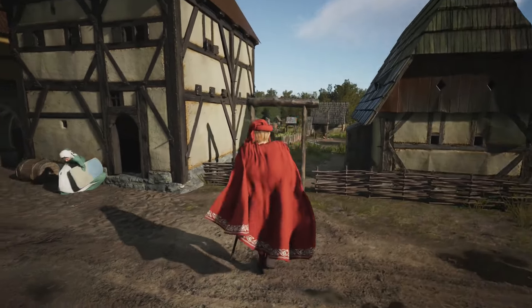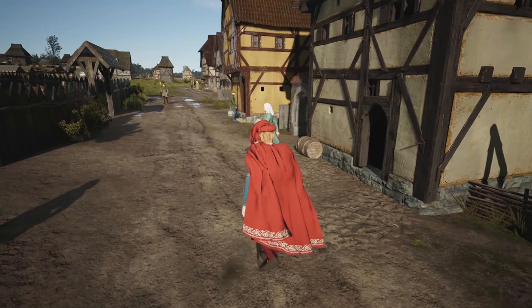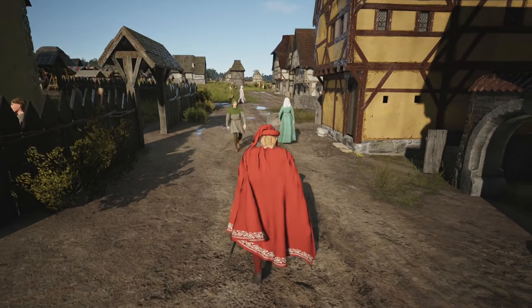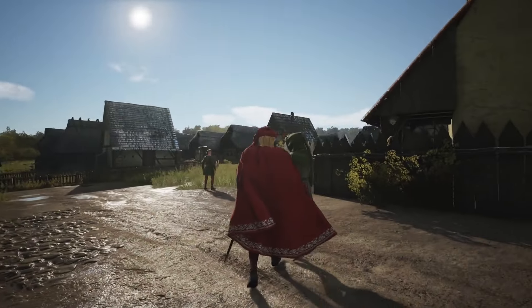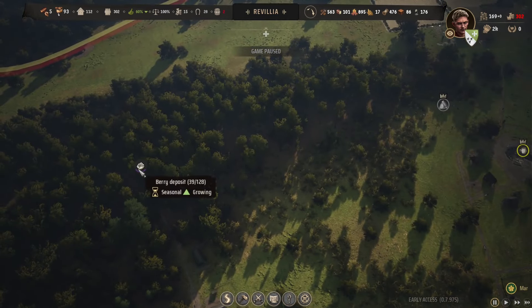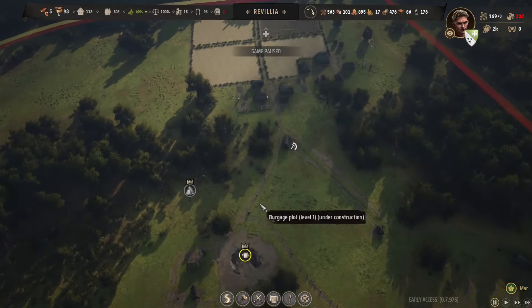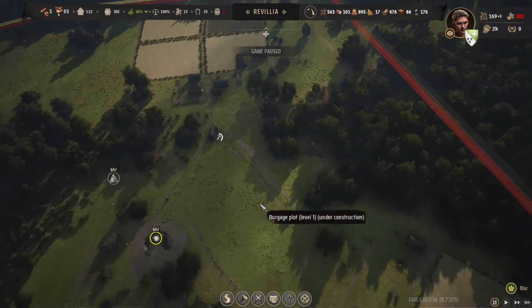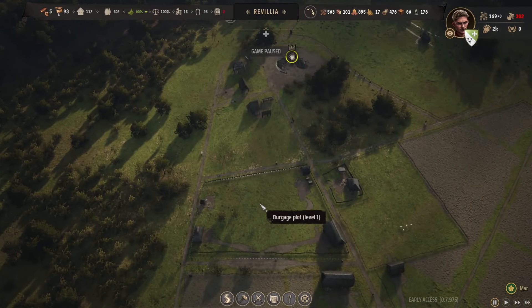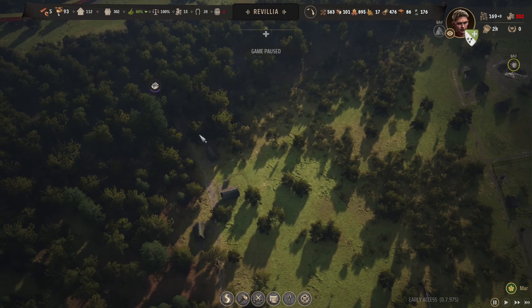Welcome back to the medium town of Revilia, where our women walk around with shields to protect themselves. We have to hop in straight away - I'm going to pause it because it is springtime. We got berries coming in. We have to move some people around and make some changes because we need food in a major way. We have five people building.